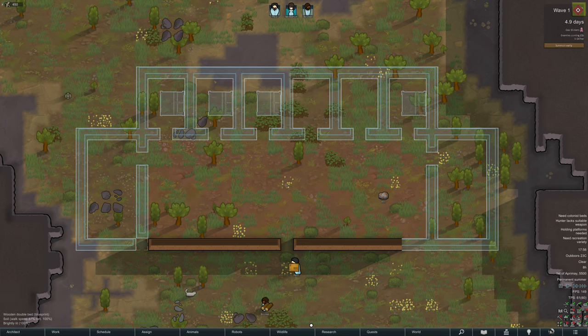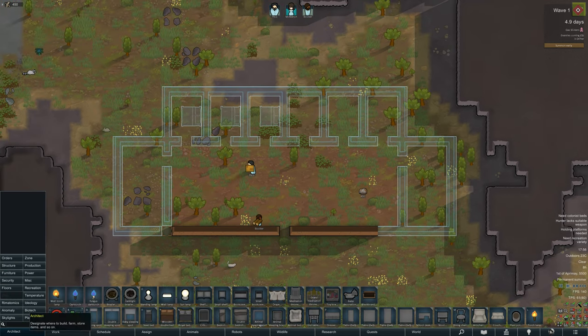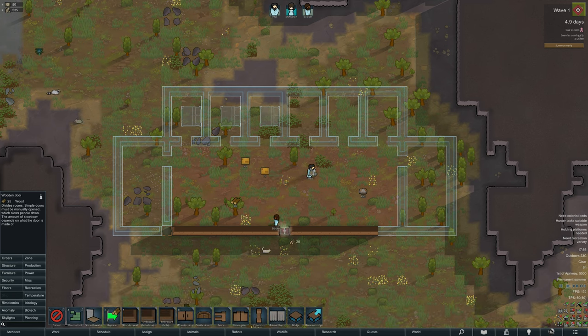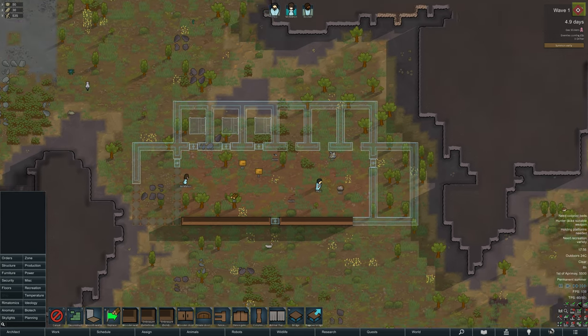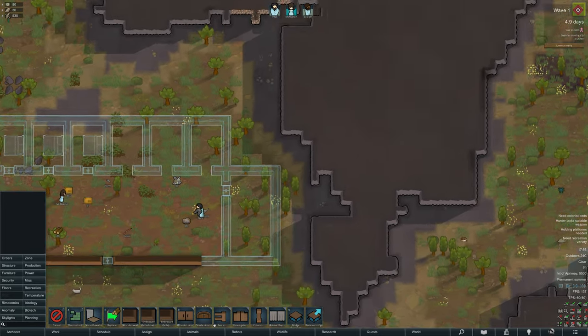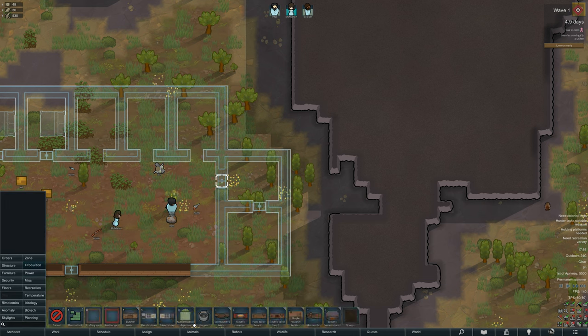Now to the game at hand - we are starting again. You can see I've built a very odd shape. I never really have a set way to go; I like to do random organic shapes and move out from there rather than having everything the same. The idea is that the building on the right is going to be for the kitchen - the top part is the kitchen and the bottom part will be the fridge or freezer as soon as we can get the abilities to do that.